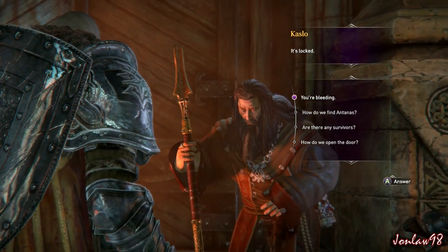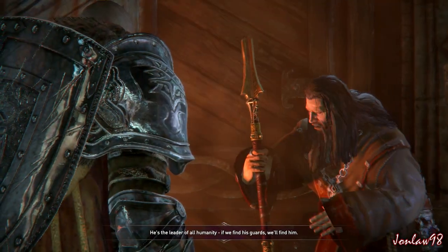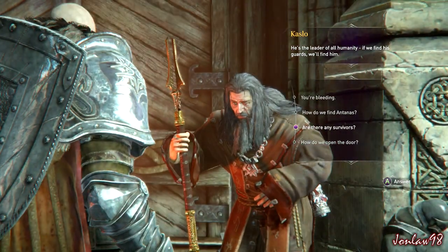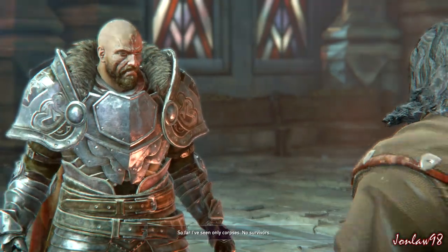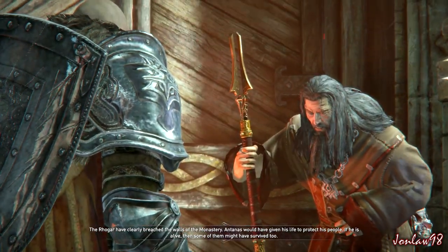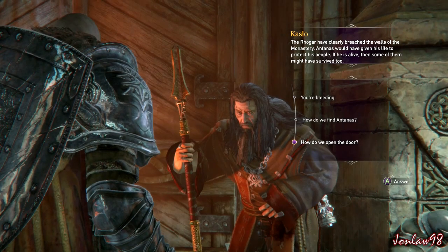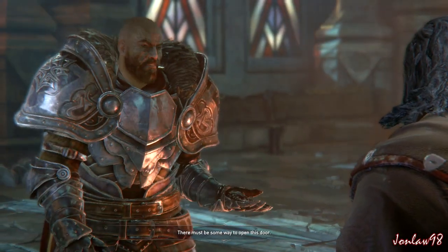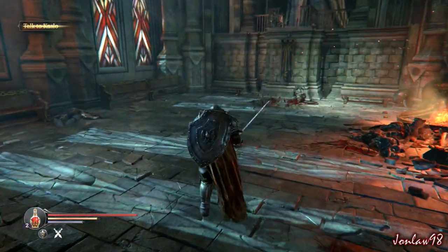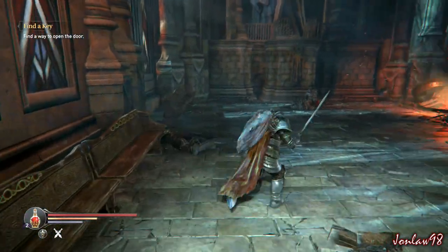Oh, it's locked. Fantastic. The man we're looking for — how will we find him? He's the leader of all humanity; if we find his guards, we'll find him. So far I've seen only corpses, no survivors. The Rogar have clearly breached the walls of the monastery. I assume you're going to have to go exploring a lot for different weapons and whatnot.